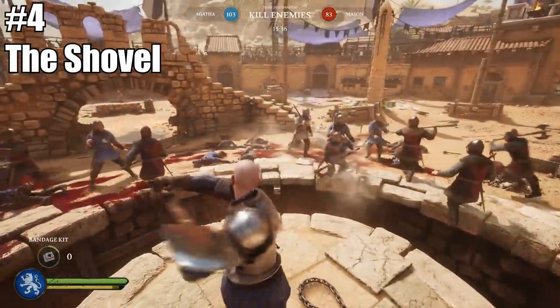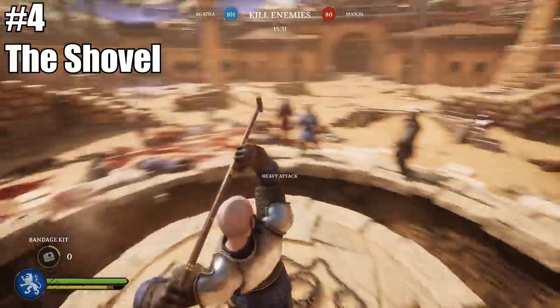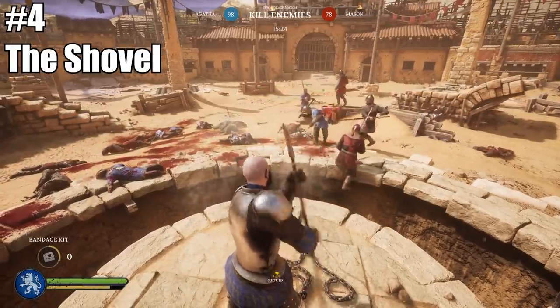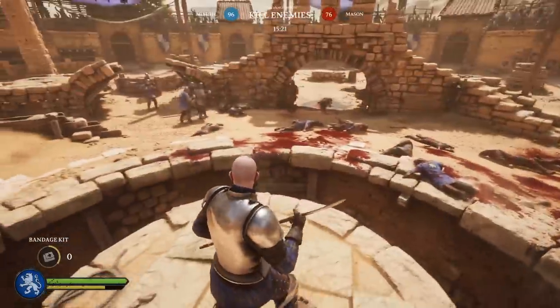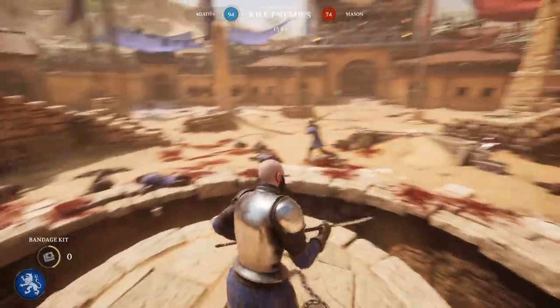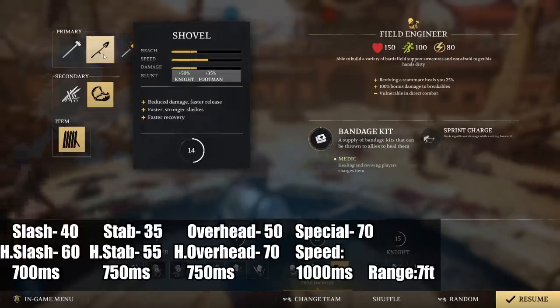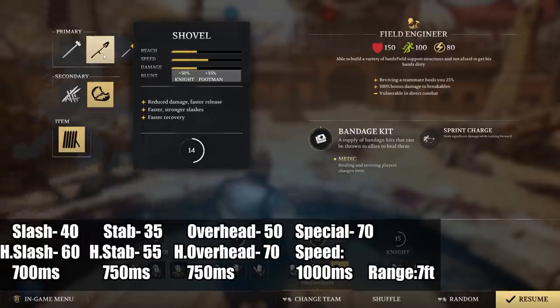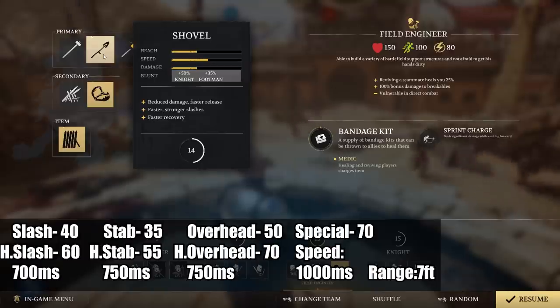Coming in at number four would be the Shovel — yeah, just a normal blunt shovel. That is the fourth best weapon in this game. The reason the shovel is the fourth best weapon is the pure amount of speed and damage it does to heavily armored units. It has a plus 50% damage to Knights and plus 35% damage to Footmen. You also get a bear trap, walls, and extra bandage kits, plus a charge ability. This makes it a really tanky unit that can keep healing and get away from fights quickly, fitting a team support role.